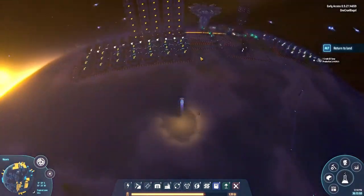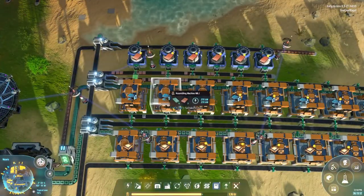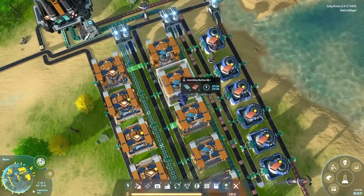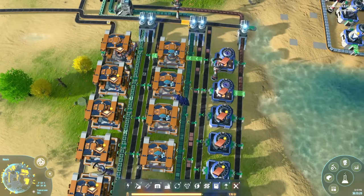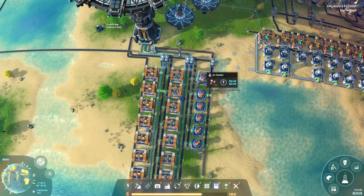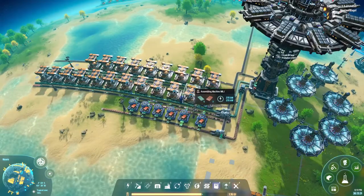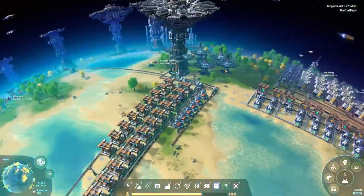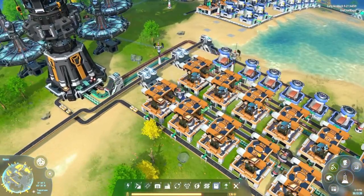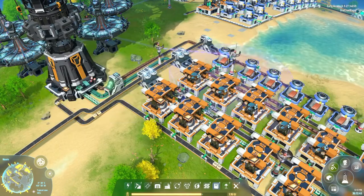Let's go and find out why the processors are failing. Flying over here to where I'm making the processors - it looks like we are very, very short of electronic circuits, and we're short of electronic circuits because we're short of copper. There's a little burst of copper coming out - that'll be one drone arriving and another drone arriving - but they're not coming in as thick and fast as we need them to. So it looks like I'm going to need to head out and build up another copper mine somewhere on this planet.